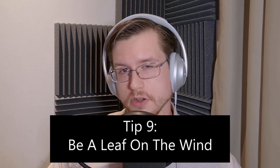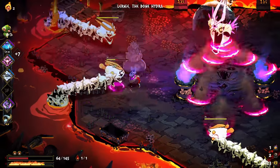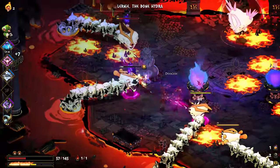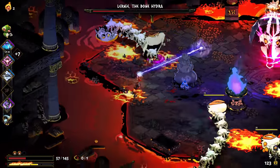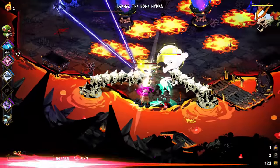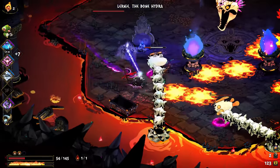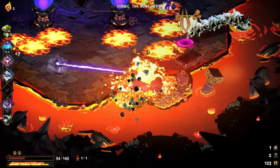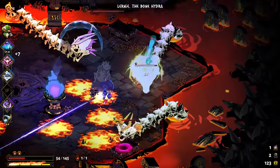Tip number nine: be a leaf on the wind. Maneuverability is your number one defense against bosses. Being able to rapidly enter and exit engagement ranges — the range of the boss's current attack — is the difference between escaping the underworld and dying to the Hydra. Bosses are very sluggish with long attack telegraphs, so with one or two dashes you can easily exit their threat range once you see their attack animation begin. The final boss is an exception since his move telegraphs are much quicker and cover a larger area. With four dashes, you can cross the entire boss arena and reach safety, then dash back to re-engage when the attack is over.